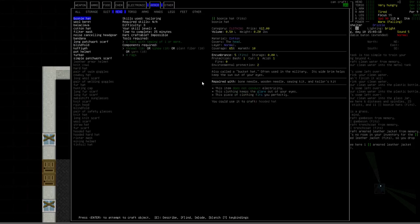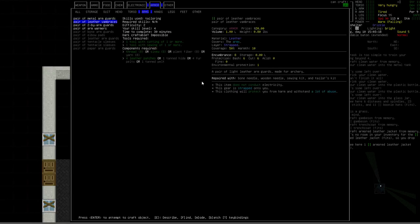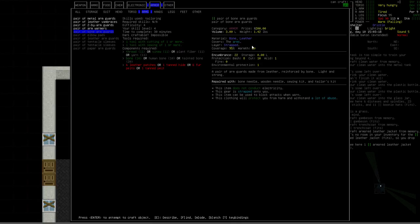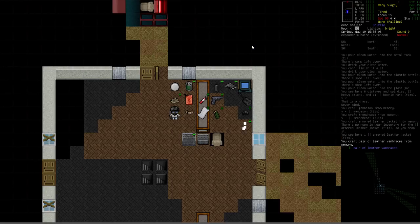For the arms, there are leather vambraces. Only 50% coverage, but for eight encumbrance on the arms you get six and six protection with one environmental. You could think of it as getting 100% protection at three and three effective — better than most lower-level options. Bone arm guards have 22 encumbrance, so not those. I'm going ahead to make some leather vambraces using the sinew. Those are all the things I wanted to look at.